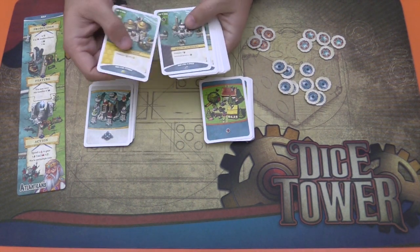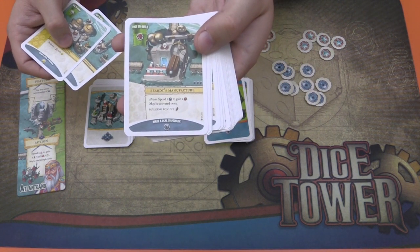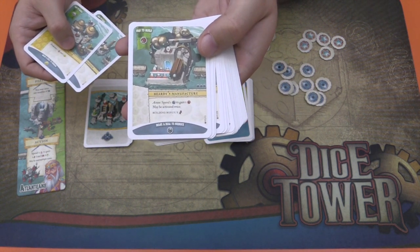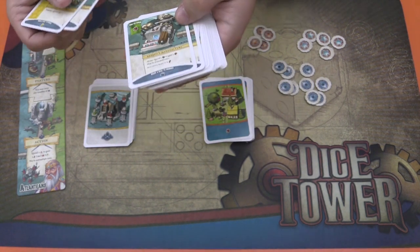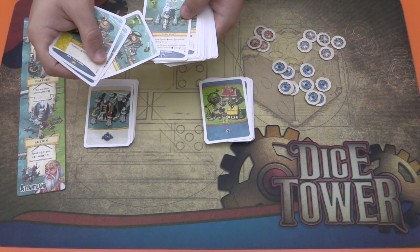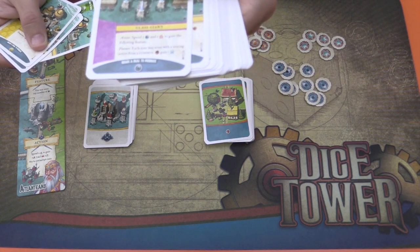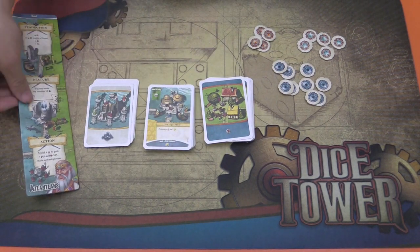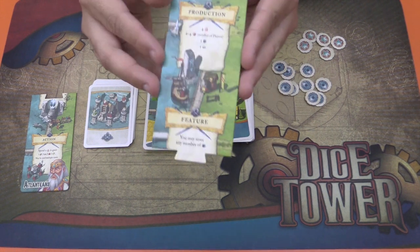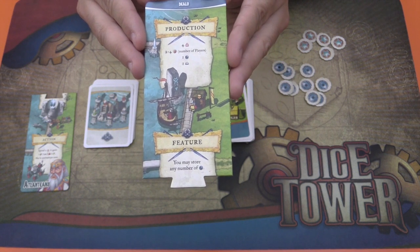You are going to have your own faction cards and you are going to be producing as much as you can. As you can see, a lot of these production cards will give you the gears so that you can pump up your common locations with them. You can put those gears on your common location right before you take an action, for example, and then you'll be able to produce more. You can make deals with them, and a lot of them can give you that gear as you make a deal with them, so you'll have plenty of those. The faction bonus is that you can save as many gears as you want from round to round.